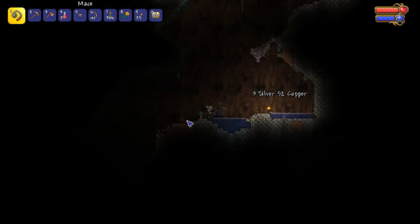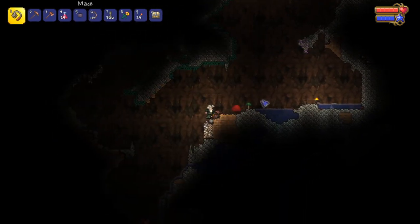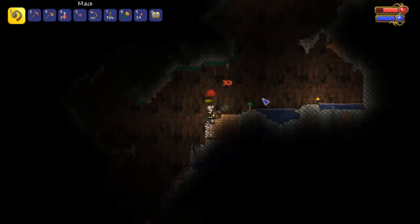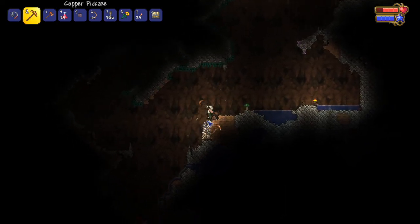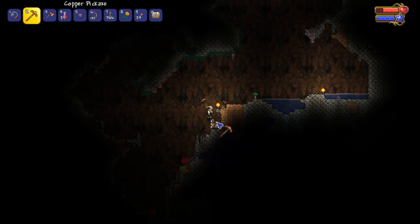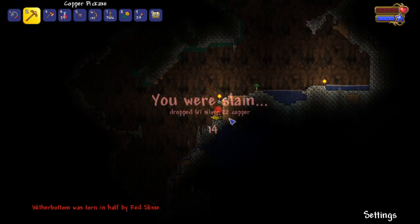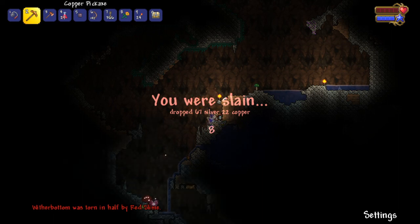I thought that tungsten and platinum were the same tier because when the world generates, it only generates one of each kind — at least that's what it did normally. You either get copper or tin. I could not switch my weapons — my iron ore! I was torn in half by red slime. There's a heart down there too, now I gotta go back.